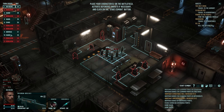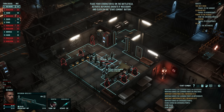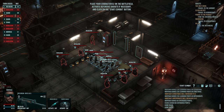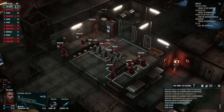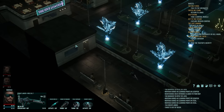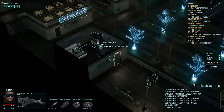Colony Ship is an isometric CRPG developed by Iron Tower Studios, the same company behind Age of Decadence and Dungeon Rats. Much like the studio's previous work, this game focuses a lot on choice and consequence while definitely letting you fail if you walk into a situation unprepared. Colony Ship is more forgiving than Age of Decadence was, but that style of gameplay isn't going to be for everyone.